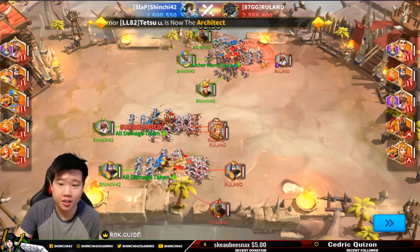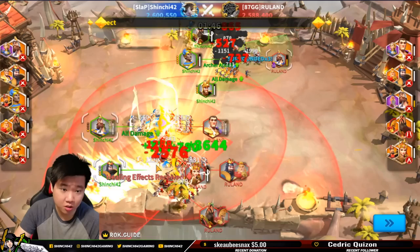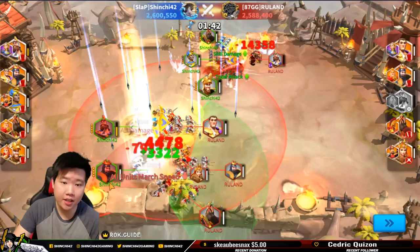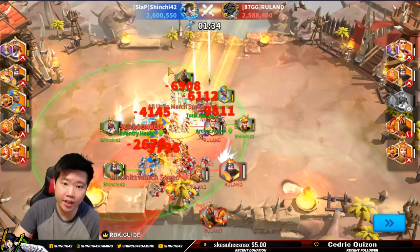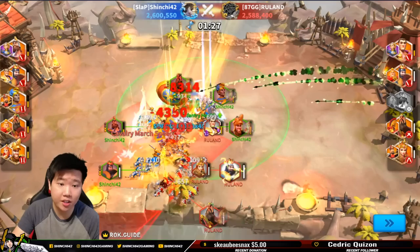So this is the winning part when I won against Ruland. What I've done here is I have my three DPS marches on the side, I have my super tank march, and then I have my buffer. I made sure that I have my buffer in here, though I don't like that my march has to go all the way out because it's a much smaller area for me to get buffed.